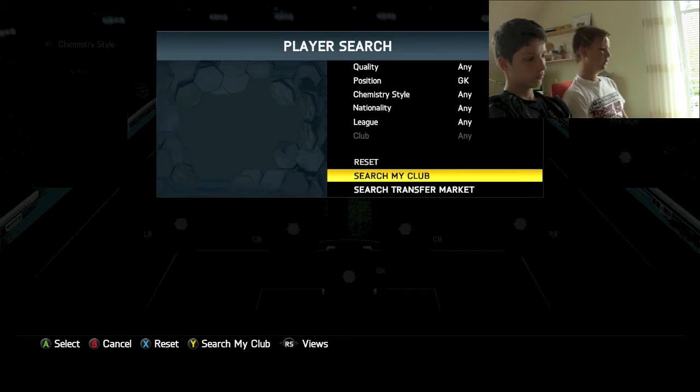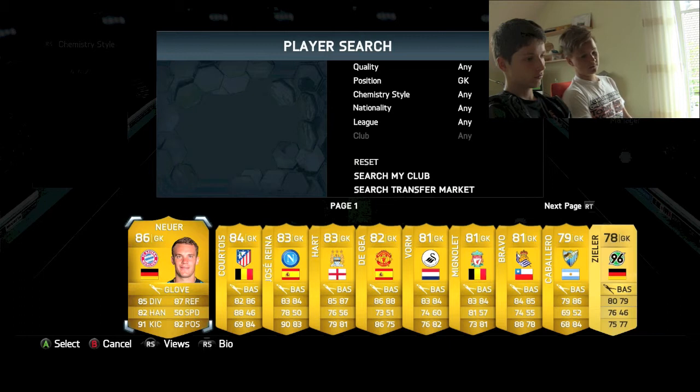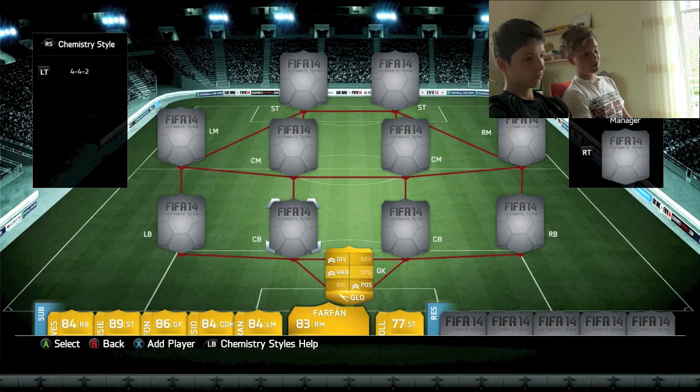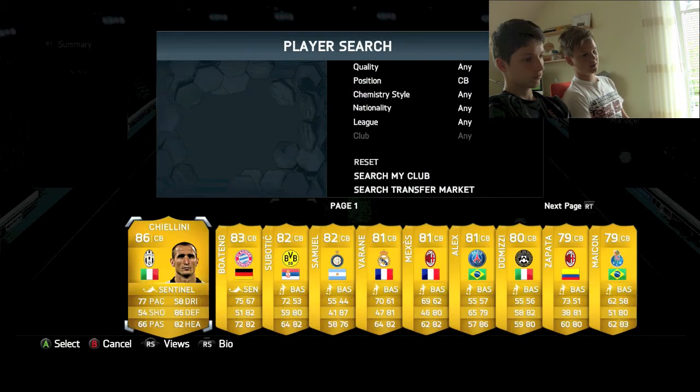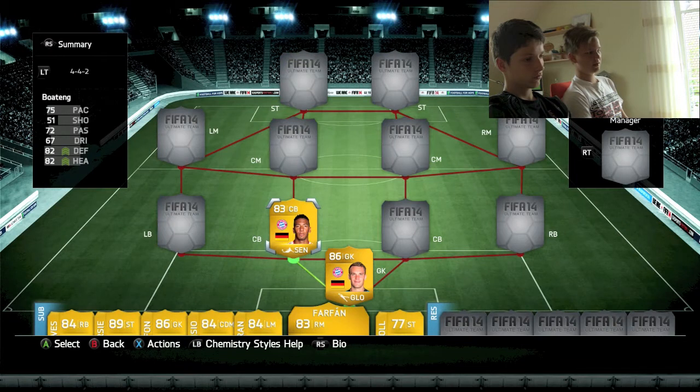So in goal I got Neuer, the one and only, who started out in my goal with the glove chemistry style — he's really good, and generally his price went a little up because he was really good in the World Cup. And as my center back I got Boateng, because he gives that great link to Neuer — that super link that we'll need because it's a hybrid squad. He's got the Sentinel chemistry style.